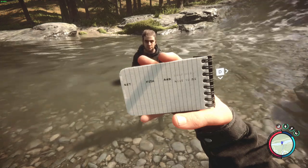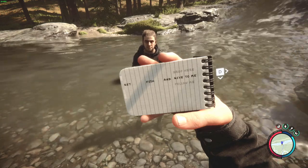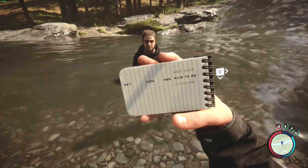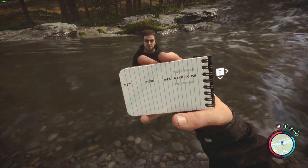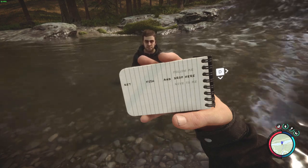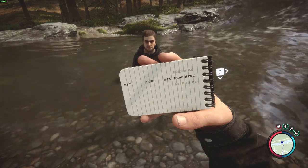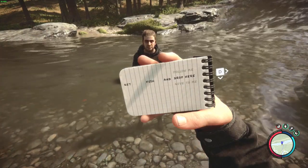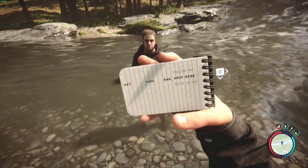You have the options: follow me, drop here, or give it to me. If you tell him to give it to me, he will catch fish and walk back to wherever you are and bring you the fish and drop it in front of you. Drop here means he will drop them at the place where you last gave the command. There's also another option — fill hold up — which is not visible right now. If you have a drying rack in the proximity of where you give the order, he will bring the fish to the drying rack and put it there.